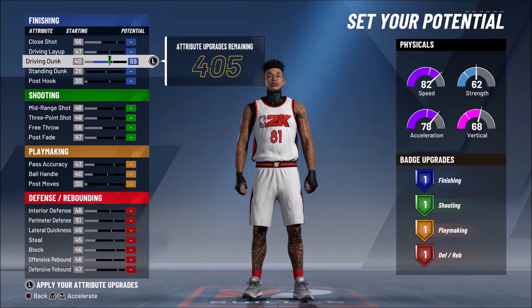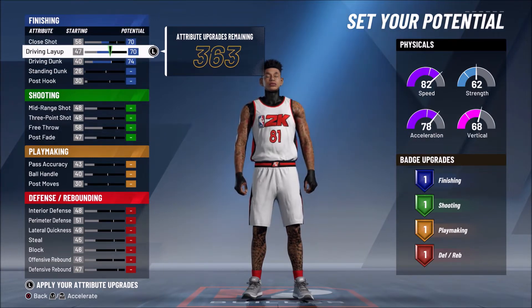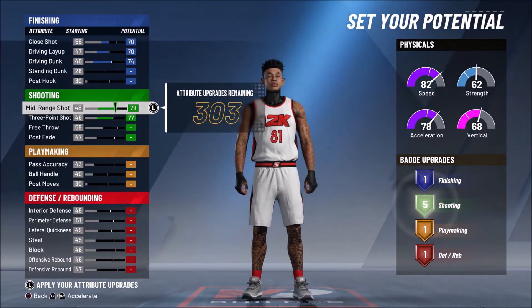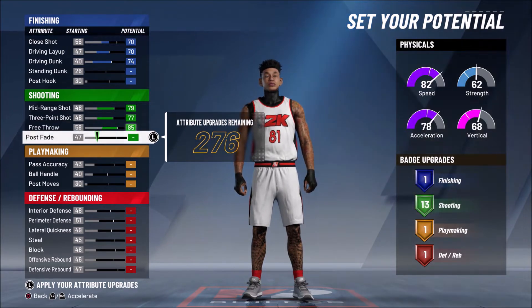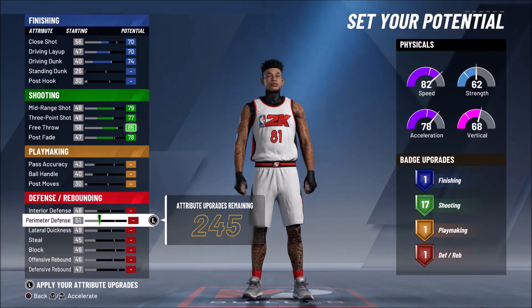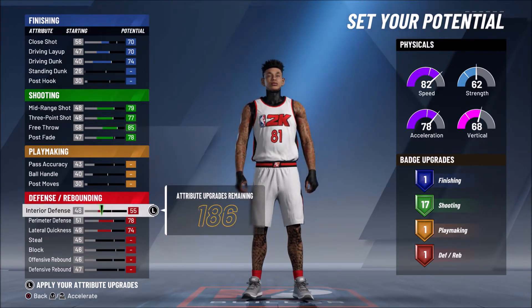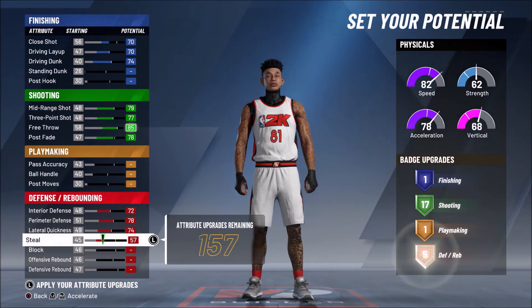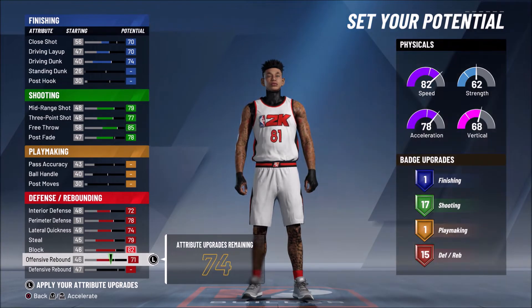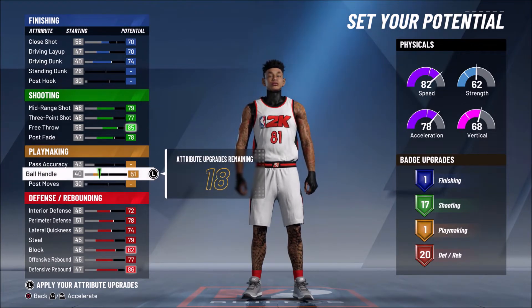The next build is the rebound and wing — make your player a small forward and put all your attributes to how I have them in this video. Put your driving layup to 70 so you can get those long athlete layups — if you haven't seen my recent video, go check it out after this one because I showed the best dunk and long athlete layup packages, the best animations in the game by far. You'll hardly get any playmaking and only one finishing badge, but you're not trying to do anything crazy on the dunking side.